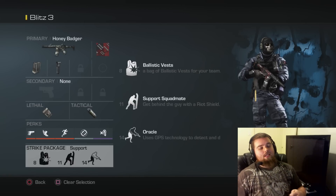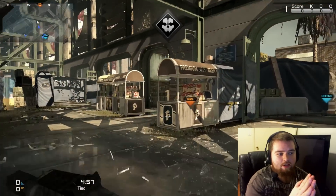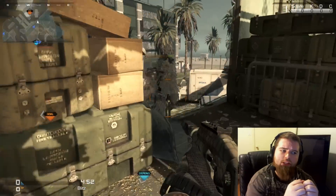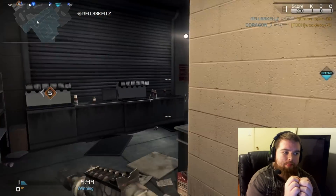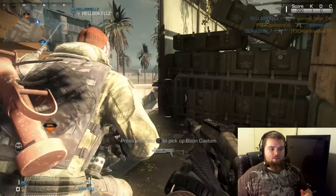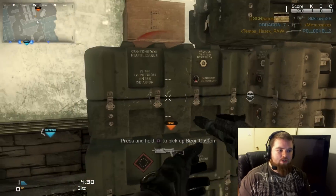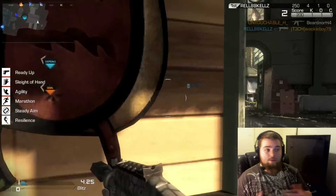Getting into the gameplay here — the game I have for you is Blitz on Strike Zone, and I'm using that second variant of the class, except I'm not running smoke on this one. I'm running an extra perk, probably Resilience, so I can drop down on the flag. My whole philosophy on Blitz is very much about patterns — lines of sight and routes where defenders are not covering properly. You can get a feel for them off the first couple of rushes when you bum rush the flag. Make sure you throw that C4. I got a hit marker there, but sometimes you can clear it out — it's not going to be successful every time.